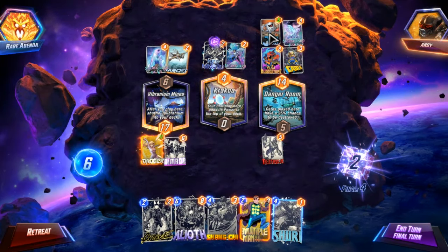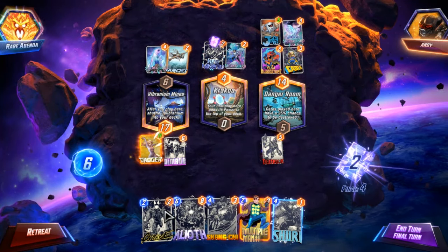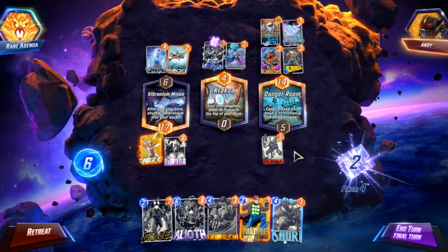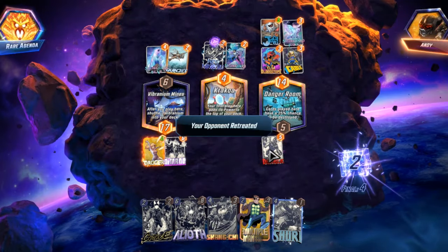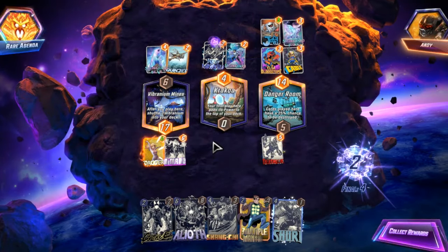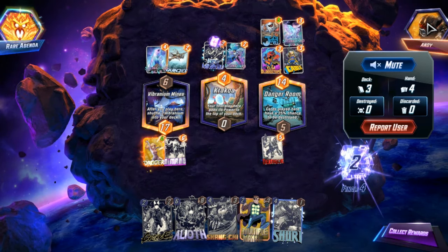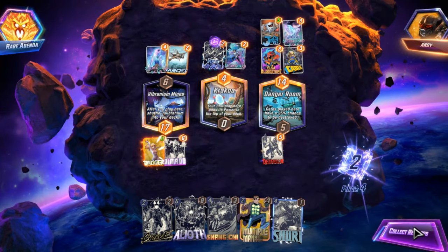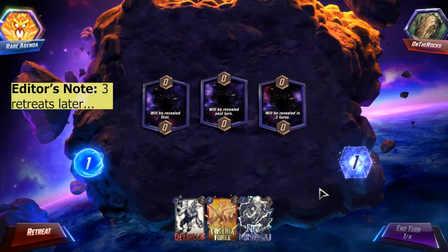If they play Shang-Chi here, they're still at 14. If I destroy with Carnage, that puts me at 11. I didn't need to run the math. They may not have had their Shang-Chi. They definitely didn't draw their Loki — they had three cards left in deck. So a good way to start this out.